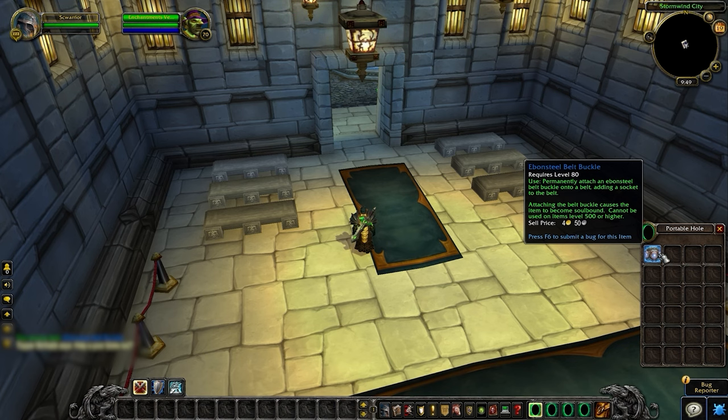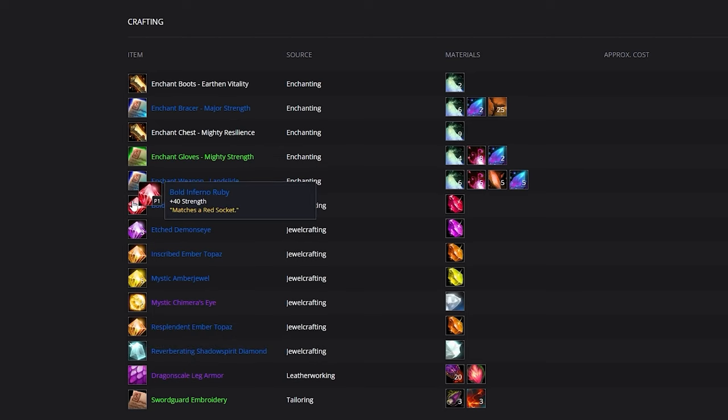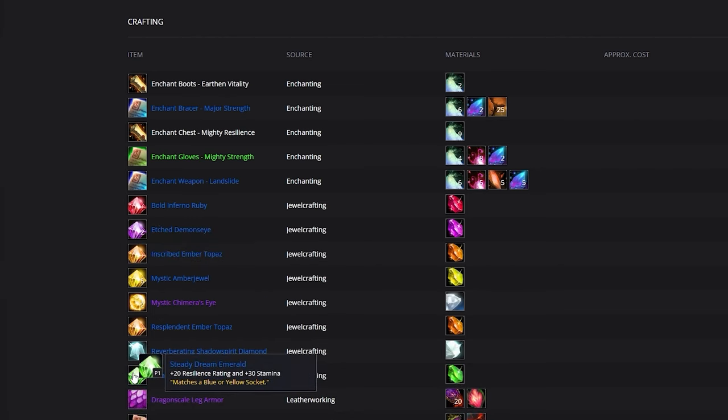For your Meta Socket, you'll be slotting in a Reverberating Shadowspirit Diamond, which provides more Strength and increases the damage that your Critical Strikes deal. In your Red Slots, you have a couple of options: Bold Inferno Ruby for more damage, Resplendent Ember Topaz for a little more tankiness, or Inscribed Ember Topaz for some additional crit. Fill one Blue Slot with a Steady Dream Emerald, but you can put Mystic Amberjewels for more resilience and durability in all other Blue Slots. In Yellow Sockets, put in Mystic Amberjewels as well.